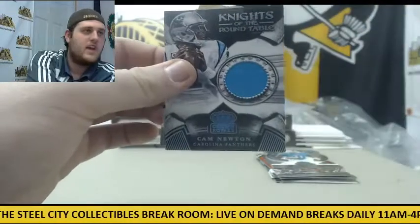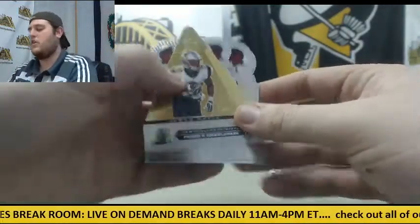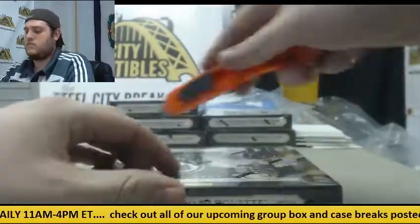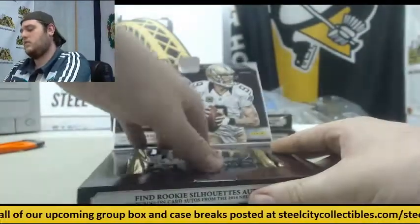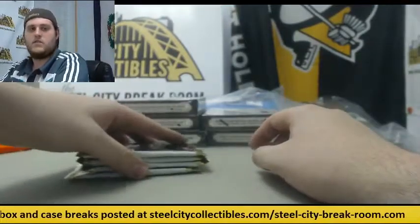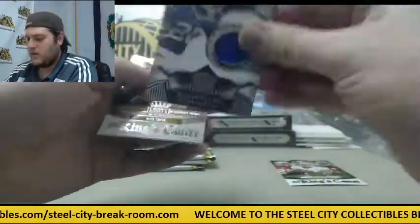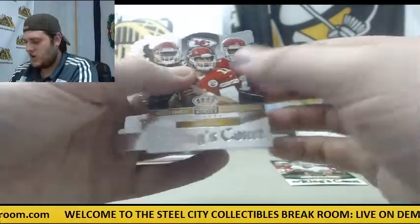Knights of the Round Table — jersey swatch Cam Newton. Rookie card James White. Rookie of Damien Washington and Rashad Jennings. Gore, Kaepernick, and Bolden out of 399. Jersey swatch Spiller. Charles, Smith, and Thomas.